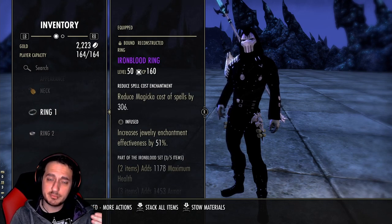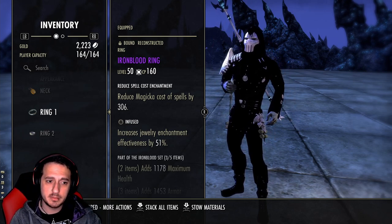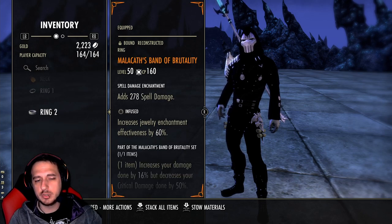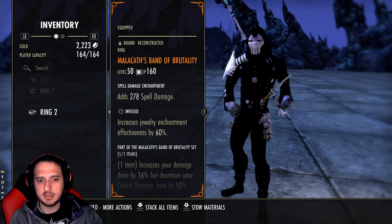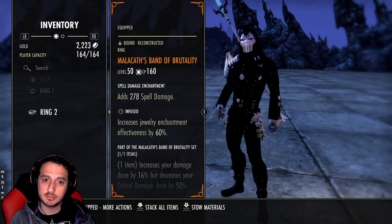Since we're running a 3-3-1 setup, you need one cost reduction to offset your sustain a bit. On the jewelry, run Infused with one cost reduction, and the rest Spell Damage. You could potentially run Bloodthirsty as well — I just appreciate the raw Spell Damage because it also helps with your heals. The last set we're running is Malacan's Band of Brutality.